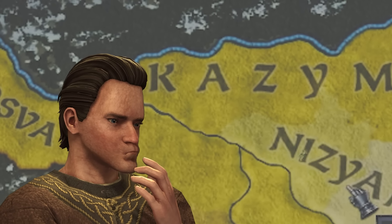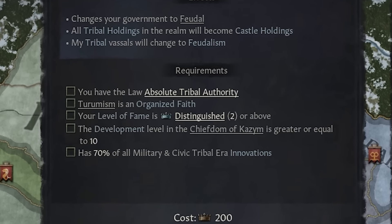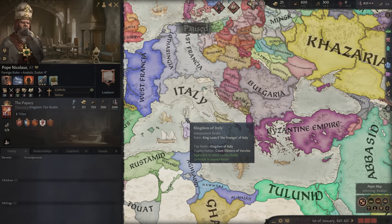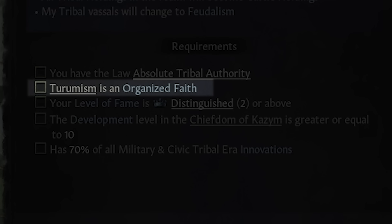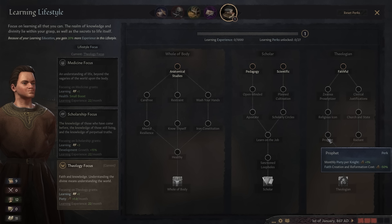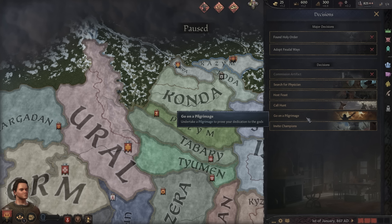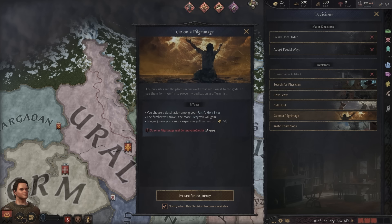The first thing we want to focus on is switching over to feudalism. Looking at the requirements to adopt feudal ways, the hardest one to pull off is to organize your faith. In Europe you'd just convert to Catholicism, but here we have to reform it the old-fashioned way. We'll go down the learning lifestyle, pick the theology focus — that boost to our piety will be really nice. I'll pick up profit first to reduce the faith creation and reformation cost. To reform our religion, we'll call pilgrimages on cooldown anytime the decision becomes available.